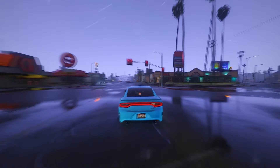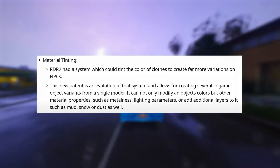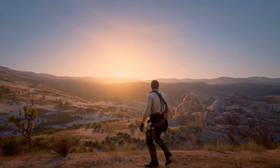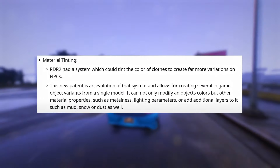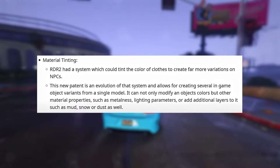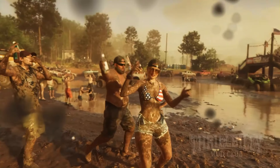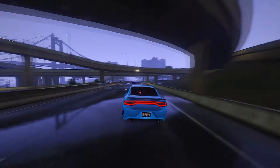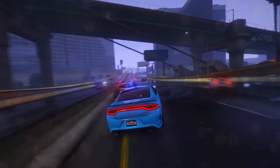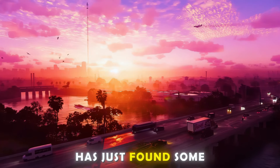To develop a rich and engaging game world, it's advantageous to populate it with variations of similar objects — you don't want every simulated person, cow, gun, car, or animal to look the same. Because the 3D model for many objects would be identical, variation was traditionally accomplished by creating different texture files. For example, two variants of a cow model could be created — one with a texture for a brown cow and another for a black cow. These prior art systems created variety at the cost of artist time, computer memory, and resources to maintain a multitude of hand-authored variants.